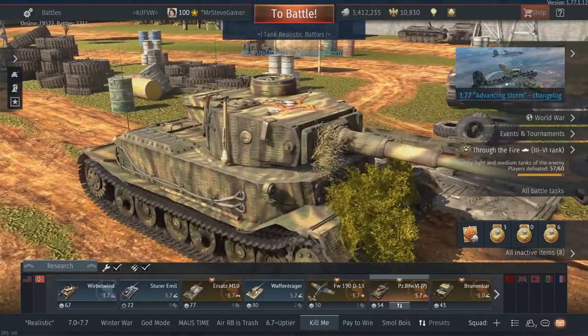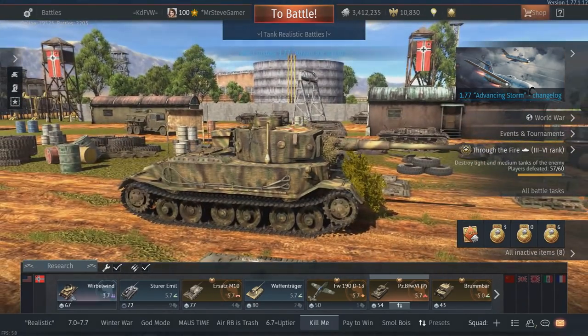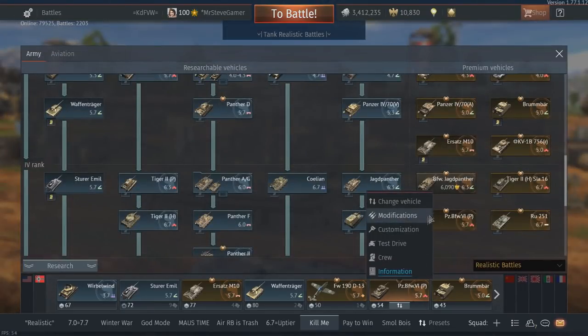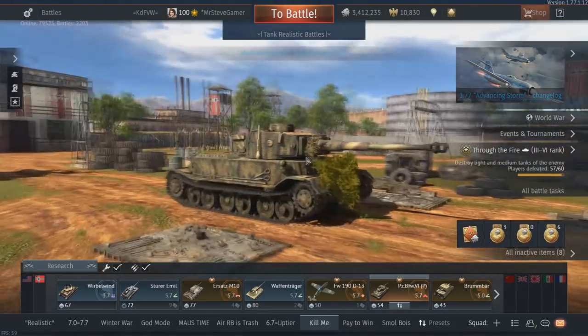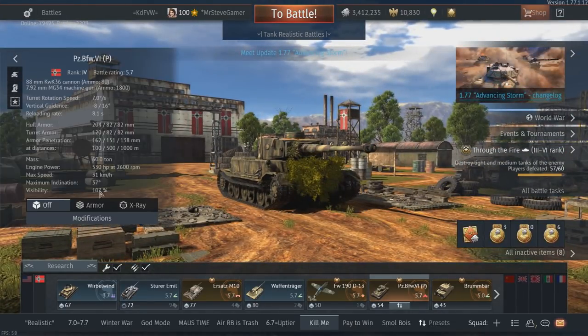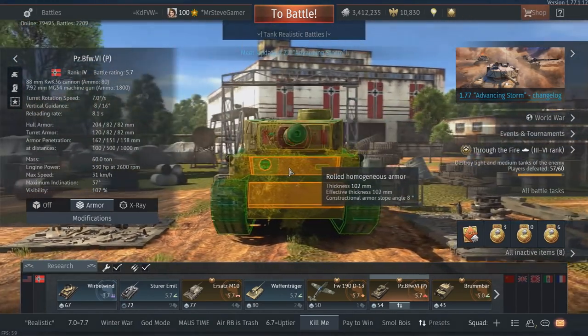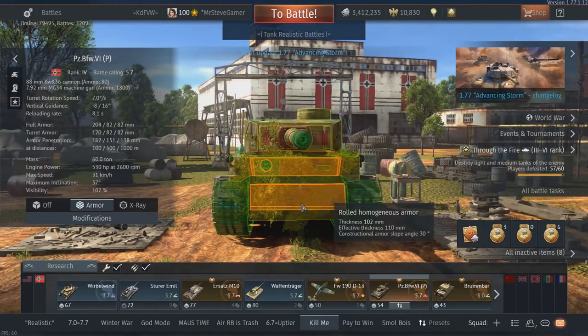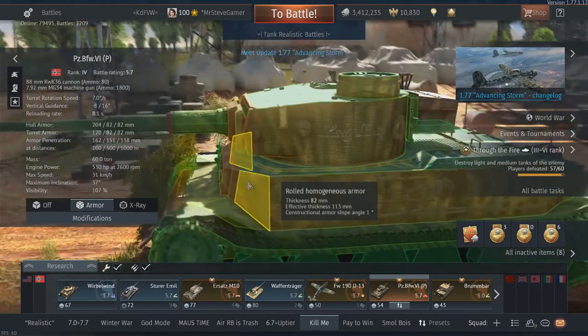So let's get started with the Porsche Tiger. This is one of the oldest premiums in the game — I haven't been playing War Thunder since its very beginning, so I'm not entirely certain on dates, but this is one of the oldest high-tier premiums for Germany. It's been in the game for quite a long time, and it's still around and still does very well, at least when you get top tier at 5.7.